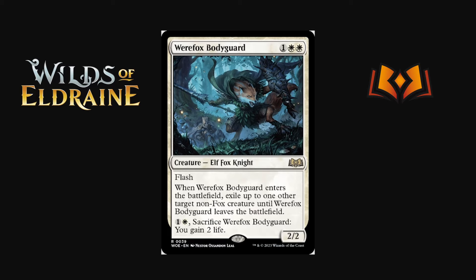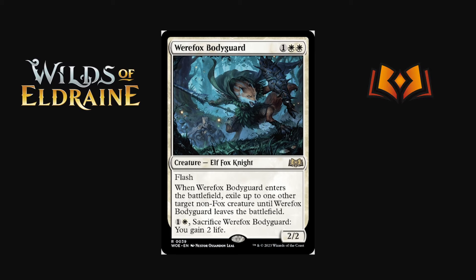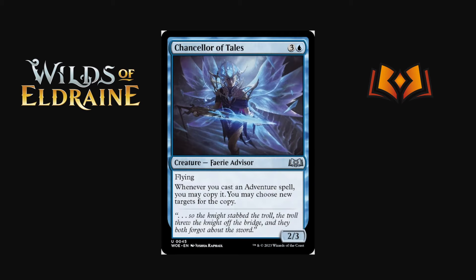Rowan's Fox Bodyguard is one white white — an Elf Fox Knight, amazing creature typing. It's a 2/2 with flash, and when it enters the battlefield it exiles up to one other target non-Fox creature until Fox Bodyguard leaves the battlefield. It's a Fiend Hunter or Banisher Priest style effect with flash, which is super powerful. It's templated like the newer versions so you can't sacrifice it with the trigger on the stack. Doesn't have Human or Spirit typing but the flash might make it viable.